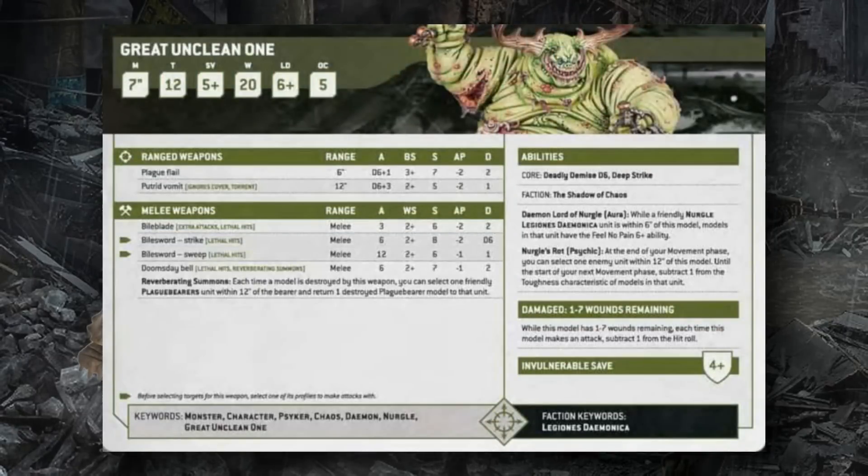The Great Unclean One has Move 7, Toughness 12, 5+ armor, 4+ invulnerable, 20 wounds, Leadership 6, OC 5. He loses one from hit rolls if reduced to 7 wounds. His Plague Flail fires D6+1 times at S7 AP2 2 damage; he can also vomit with a torrent weapon at 12 inches, D6+3 attacks, S5 AP2 1 damage with ignore cover — tough to save against. In melee he uses the Bile Sword, striking 6 times (S8 AP2 D6 damage) or sweeping 12 times (S6 AP1 1 damage), both with Lethal Hits.